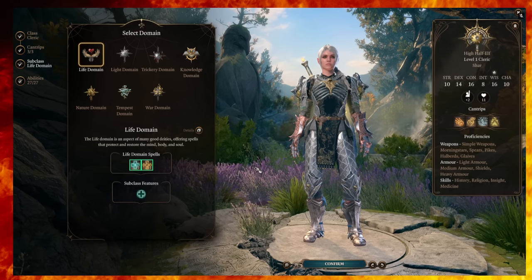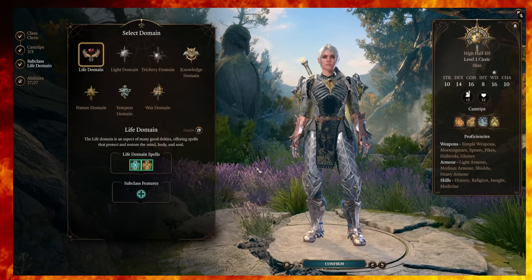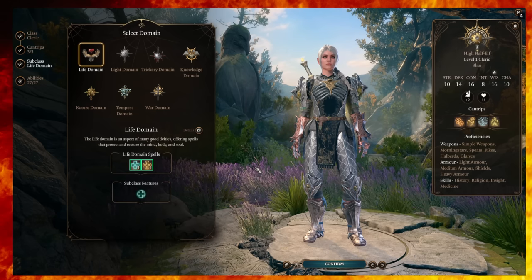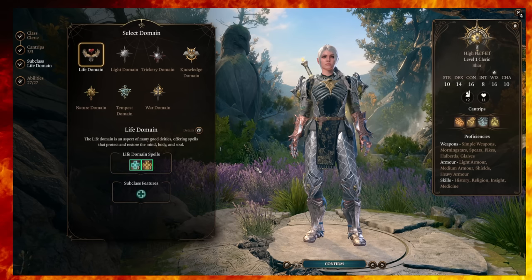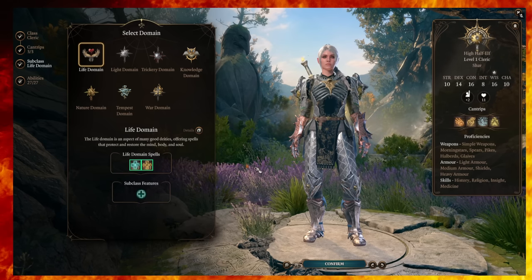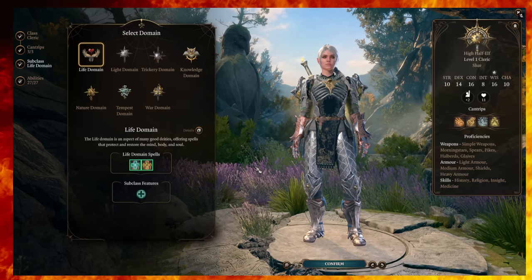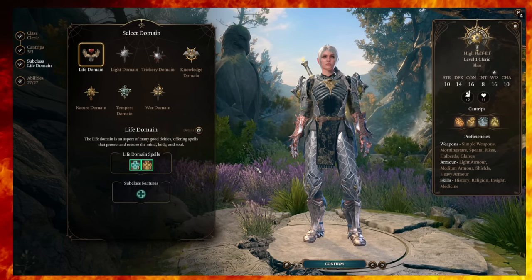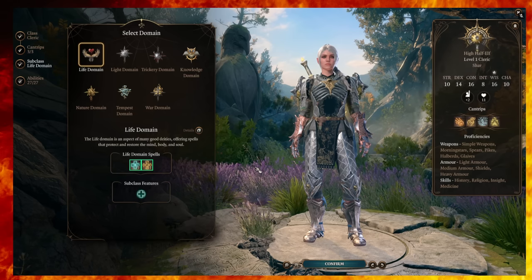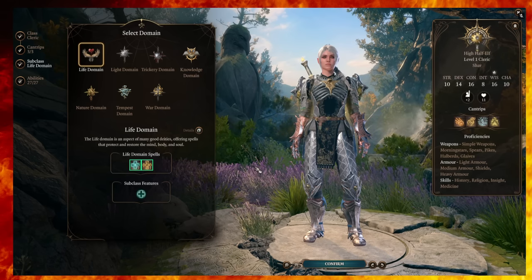In this video, we're going to be taking a look at a particular build that I've used for Shadowheart, but you could use it for your main character, hirelings, or really anyone else in the party where you want them to be super resilient, survive, and reboot your party — getting it back up with AoE heals, directed heals, lots of armor, mitigating damage, and also weighing in with damage using Animate Dead and Spiritual Weapon.